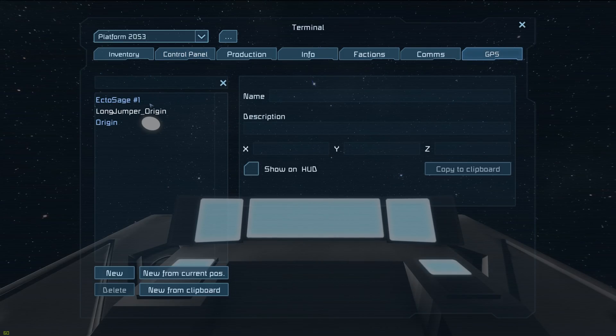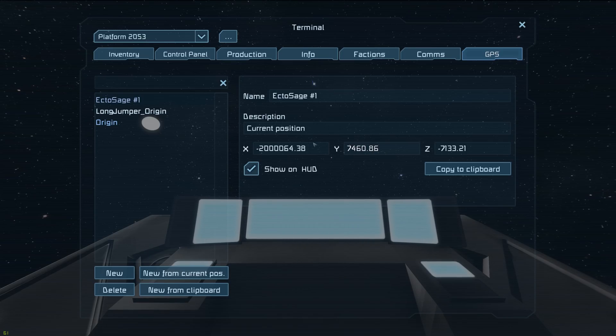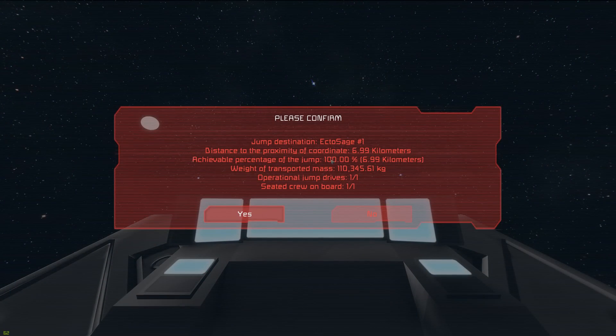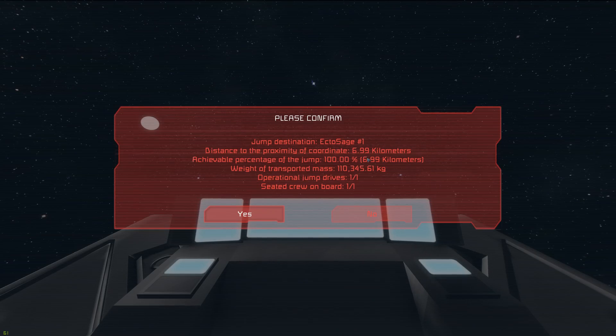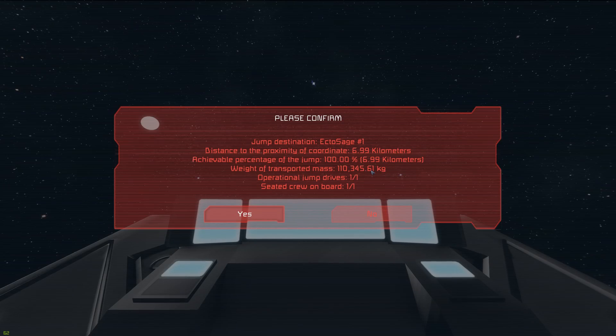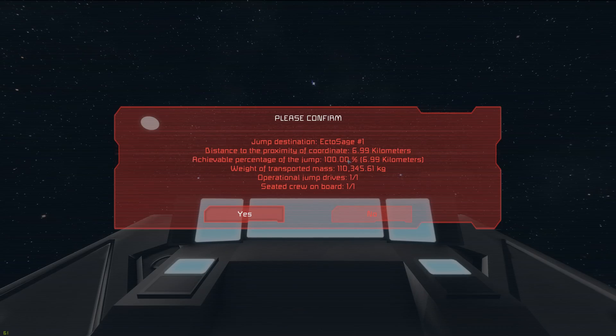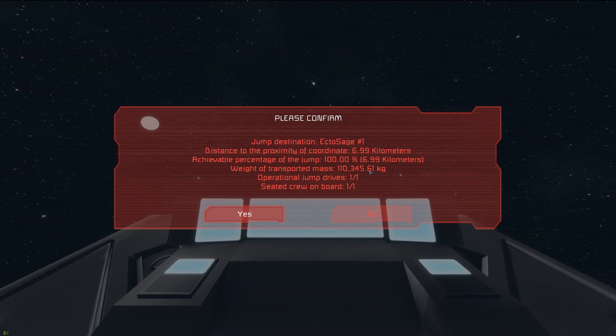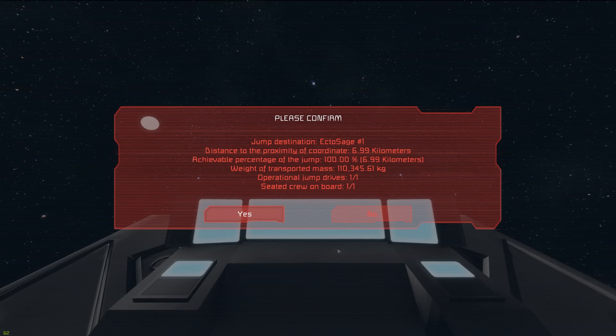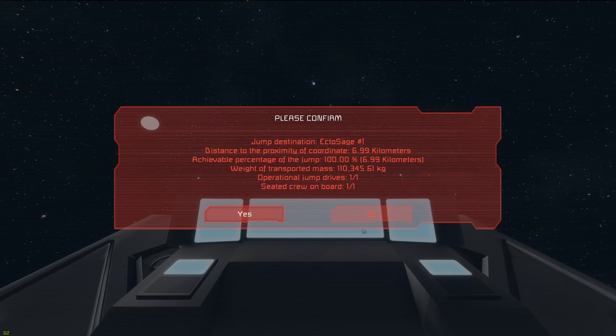Let's go ahead to our GPS really quickly to demonstrate that this does function, and just up that to 7. Now let's go ahead and hit that. It gives us the same readout — let me go over it. Jump to destination, showing the waypoint name right there. Distance, it's telling you. Achievable percentage of jump — so if there's something in the way, it would theoretically stop you, or if your reactors aren't functioning, it'll give you an idea of how far you'll actually make it. Weight of transport mass — apparently right now it doesn't seem to make too much of a difference, but I'm presuming too much weight will start reducing the jump distance. And then operational jump drives — so if you have a ton of jump drives, you'll be able to see how many are on board — and seated crew on board. They'll show if people are not seated, so you can tell your friends to get in a seat, because if you're not in a seat, a cryopod, or a small ship attached to this ship, you'll be left behind.